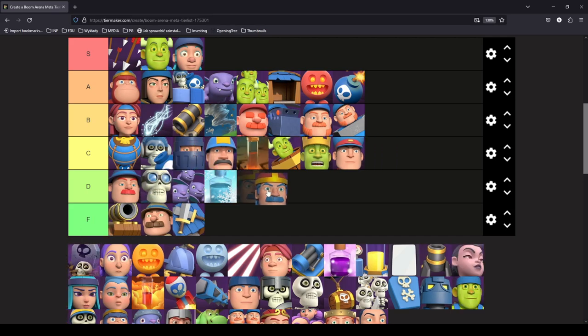Brute is on the same page as General, so I'm putting it in C tier. It's a very decent win condition but the meta circumstances don't support it. These two are very fairly placed next to each other — both had better days, and I think after a nerf to the Viking archetype these two will see more usage.